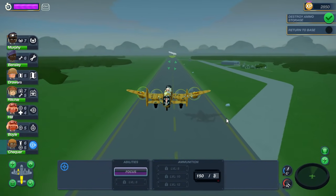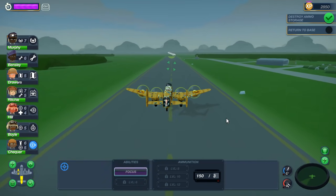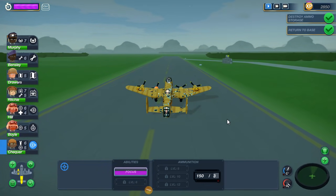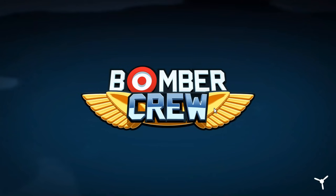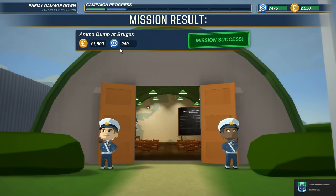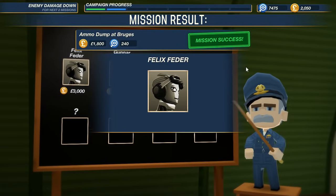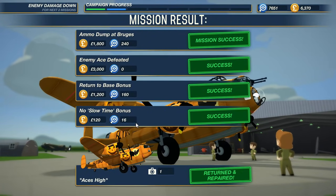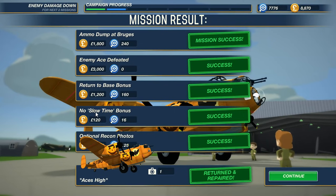This is going to be two critical missions today. The first was just successful — we had a few people get hit pretty hard and start bleeding out. If we have an enemy ace hovering over the next mission, which is the critical one, we're going to have a hard time. Felix Fetter's down — we defeated you, friend. 3,000 pounds. We're over it. No slow time bonus — if I don't use that little control thing. We also got the optional recon photos. It looks like it was 1,776 — American independence in a British bomber game. Unprecedented.